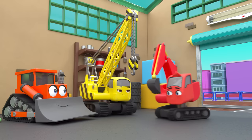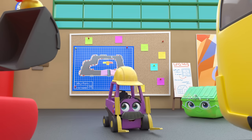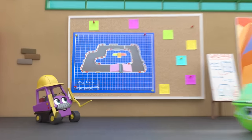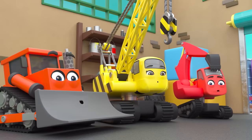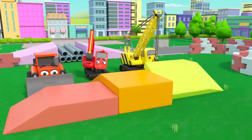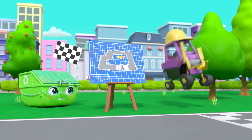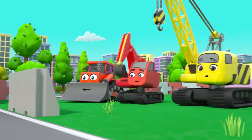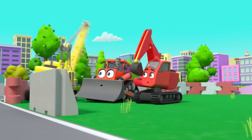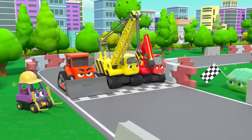Diggly is arriving at construction HQ and the gang are about to find out what they're building today. Wow, is that a race track? Now this is going to be fun! They are placing the winners' podium onto the course. Mr. Rubble wants them to test out the course — Daisy is so excited, she's very fast. On your marks, get set, go!